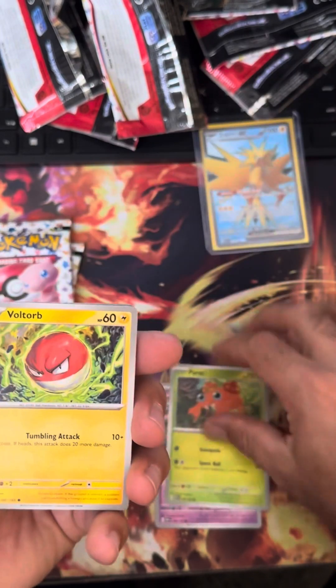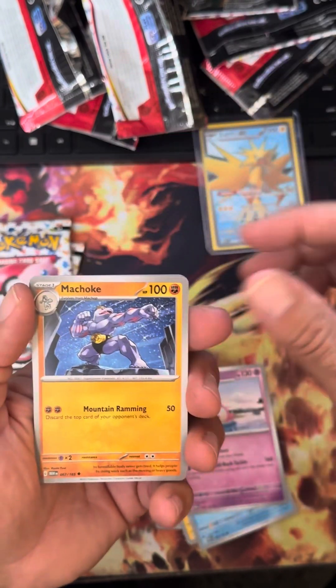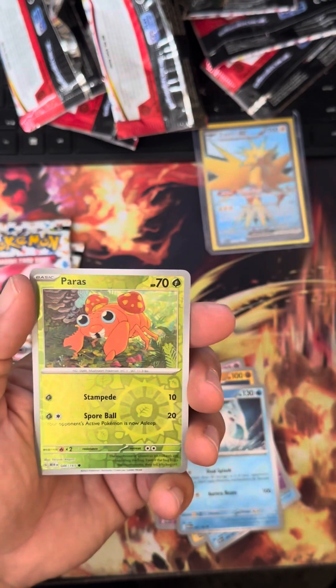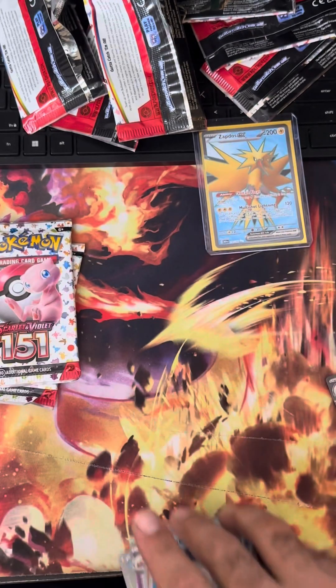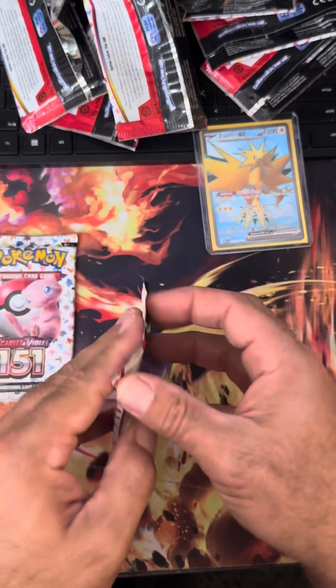That's probably the hit, I bet. Persian — okay, I haven't seen Persian yet. The Persian and the Moltres. All right, two packs left.